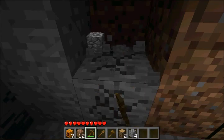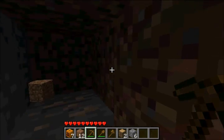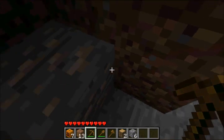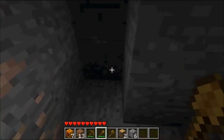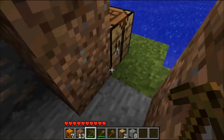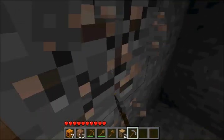Next thing you wanna do is break out your walls. Remember, do not use a pickaxe on dirt or anything above a coal mineral - like iron, gold, diamond, or redstone - because you'll lose it. So you gotta use stone. Now that we have quite a bit of cobble, all we're gonna do is make a cobblestone pick, because we have this iron right here. I'll show you what iron will be used for in a little while.